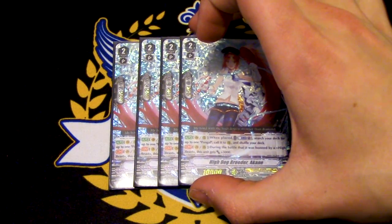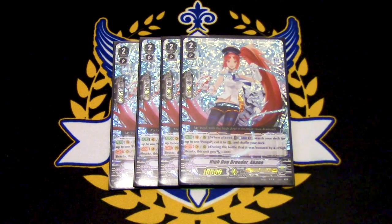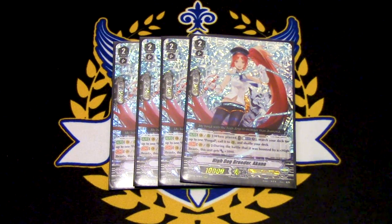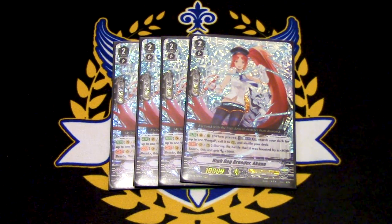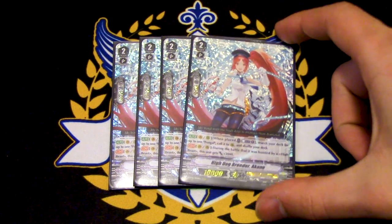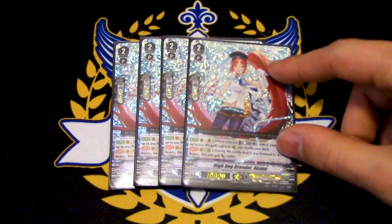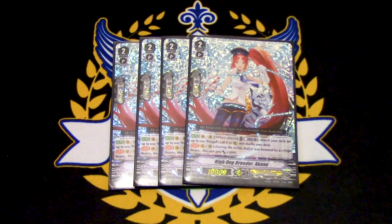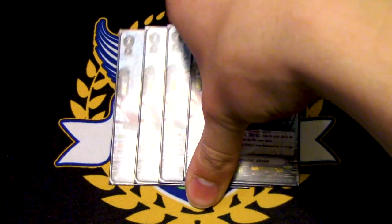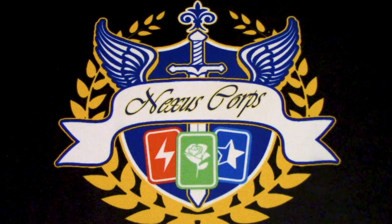You definitely need to be running four copies of High Dog Breeder Akane. Akane's skill is when it's placed on vanguard or rear guard circle, you counter blast one, search your deck for Pongol and call it to rear guard circle, then shuffle your deck — and Pongol gives you soul. Akane's other skill is when it's boosted by a high beast, it gets 3k. This is your main ride target — you ride Akane, call Pongol behind it, and you have a 21k beater with a soul charge. Pongol gaining 5k could make it 26k. Definitely run four of Akane.